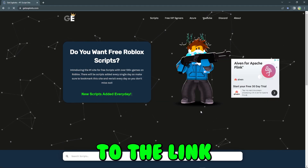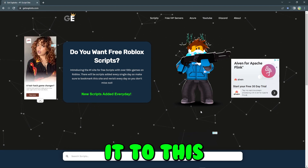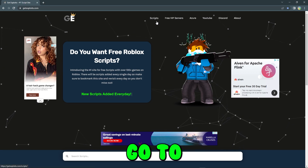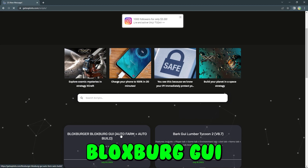What you want to do is come over to the link in the description where it says script, press on the link, or just search getexpress.com and it will bring you to the exact website. Just go to the script section and you should be able to see the Bloxburg GUI.